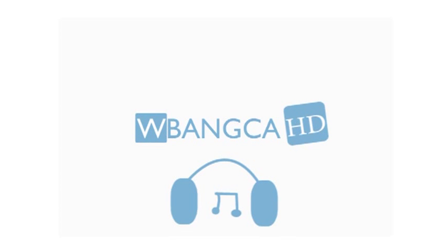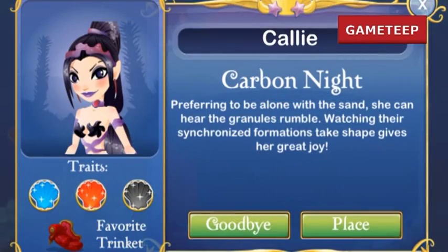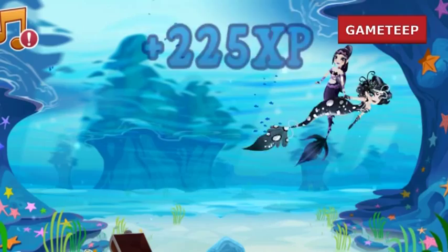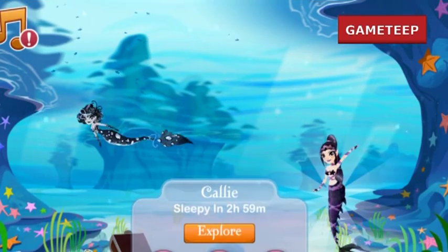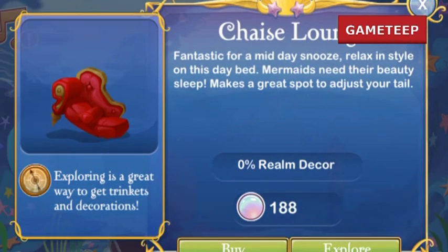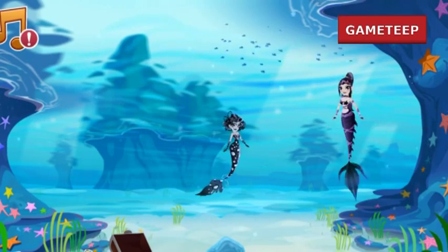Hey everyone, welcome back to another video of Mermaid World. Tonight we're going to be talking about the Carbonite Mermaid. The Carbonite Mermaid is a three-color mermaid, which means that you need at least these three colors to get this mermaid.